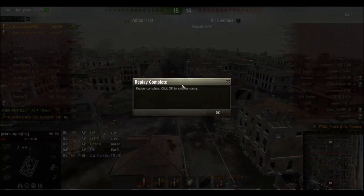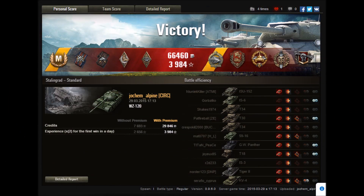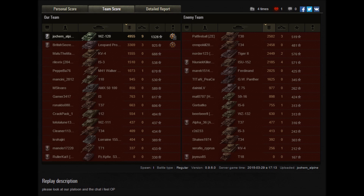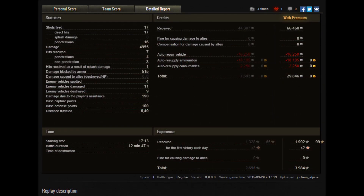Nine kills for Jochen, three for British, crucial contribution — what a finish. Not surprisingly, another ace tanker: Fire for Effect, Bruiser, Radley-Walters obviously, High Calibre, and of course Crucial Contribution. 1328 base experience, more than enough to put him top of the team. Almost 5000 damage, and one second in experience and damage with British Secret Service on 925 base exp and almost 3400 damage. Not much spotted damage — only 190 — but almost 4000 base XP, doubled for the first win of the day with premium account. Almost 30,000 credit profit. Not a bad game, and 100 base defense points as well.